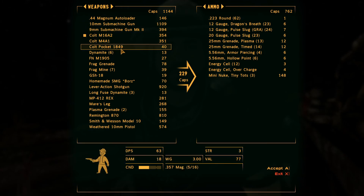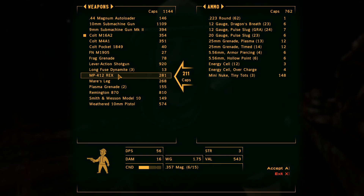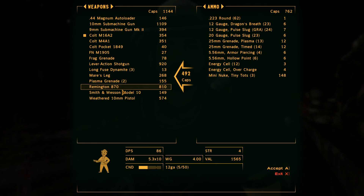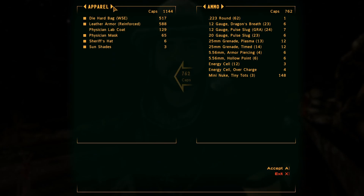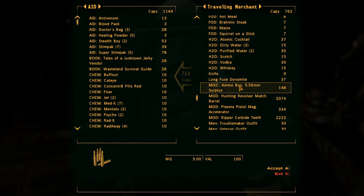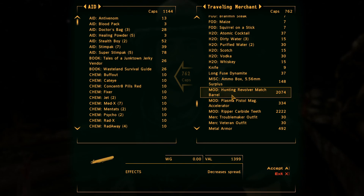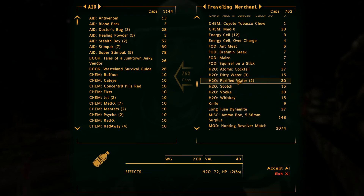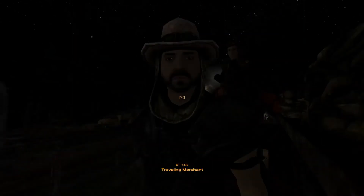Mini nukes okay. Dynamite — you can have all of it. Frag mines — have all of them. Homemade SMG — don't want it. This thing's not bad but I don't really care enough. Plasma grenades could be useful — hold on to it. I'll hold on to that. You don't have any more? You have stimpaks — and bobby pins, I'll take those. Nothing here immediately — take the water. Thank you for your service, I got what I needed.